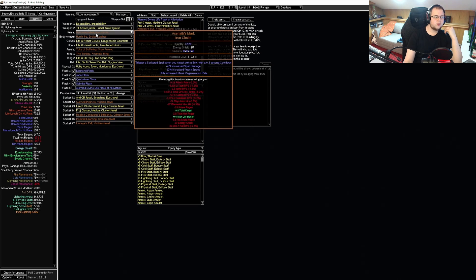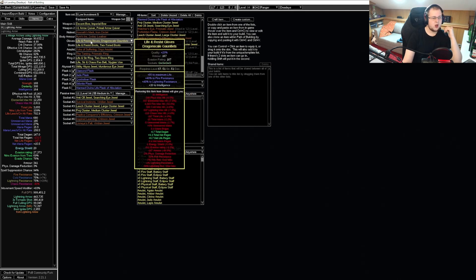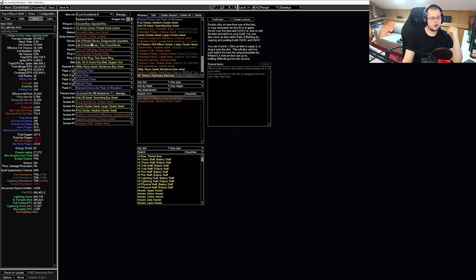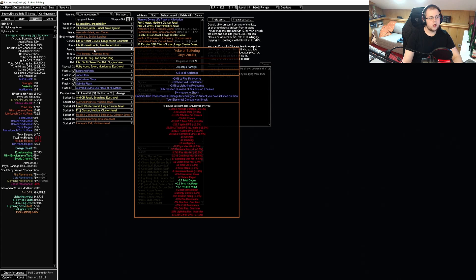We want to use either Hyrri's Bite or a helmet with Lightning Arrow enchantment. We want to use Hyrri's Eye for a lot of cold damage and free spell suppression, as well as a huge amount of evasion rating. We want resistance and life on gloves, and resistance and life on boots — we can also add the movement speed onslaught craft so we have onslaught in our maps. As our amulet, we want to use a Yoke of Suffering, which applies increased damage because we are applying a bit of lightning, cold, and fire damage.